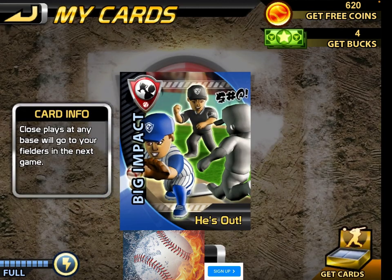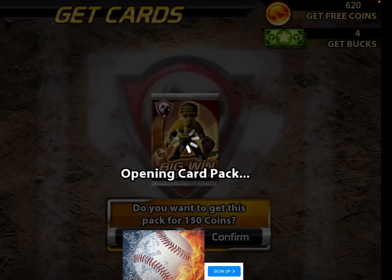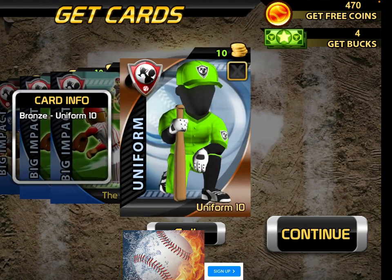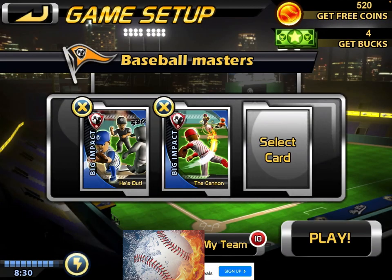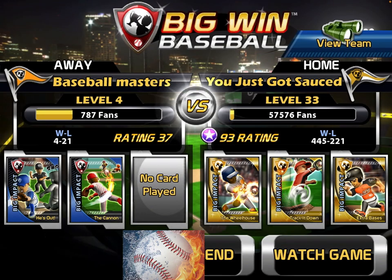Today's team will be against... I have no idea yet. Let's just pick this random dude. Finding opponent. Now where our opponents will be today. Level 33 against level 4 — okay, I'm definitely losing this game. They have 445 wins. Let's just play.